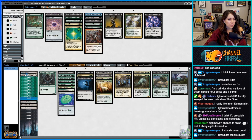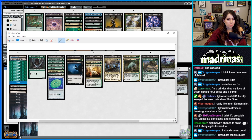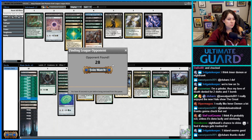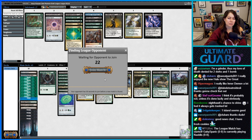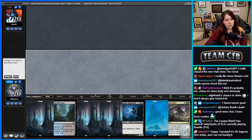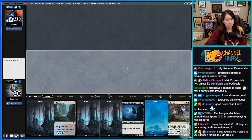I'm gonna run one Island just for Deathsprout — being able to tutor Soothsayer is very good since Soothsayer is so clutch. I've been watching Tiger King lately, that was pretty good. This hand is kind of slow but I think we can keep it — I just hate mulliganing and we can make all our land drops. Vampire Nighthawk's a really good blocker.